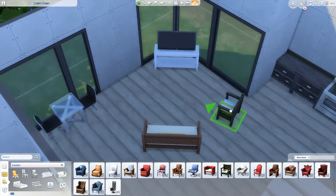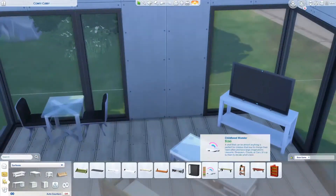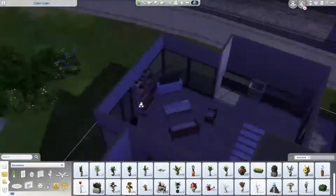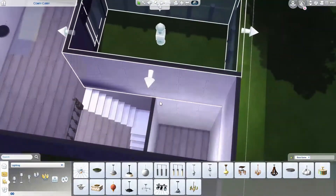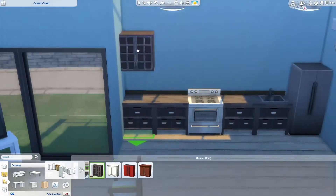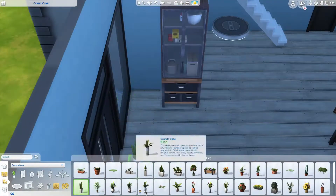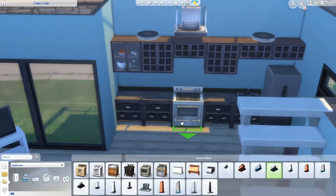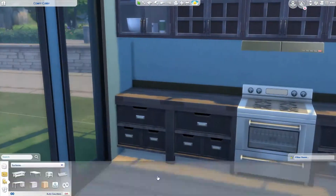The living room has a dining table stuffed in the corner. I do have electronics — a TV downstairs and a laptop upstairs, because technology is very prevalent in our lives. I switched to night mode in build mode to see what everything looks like in the dark, which is a really good thing to do when building. The counters and cabinets in the kitchen are from base game and are actually one of my favorites — I just think they look really cool.